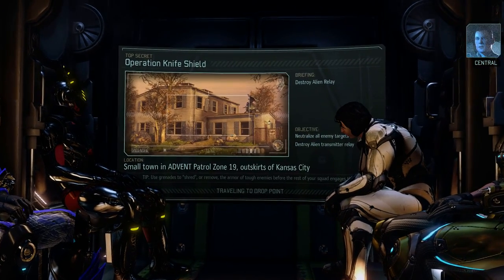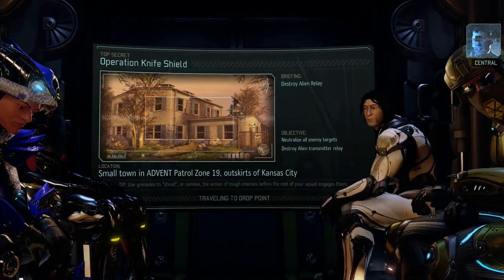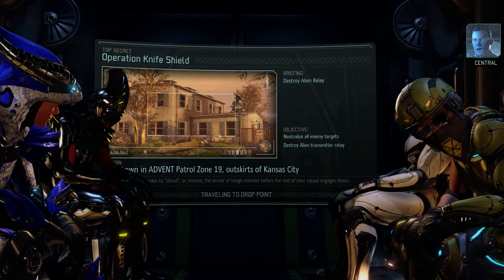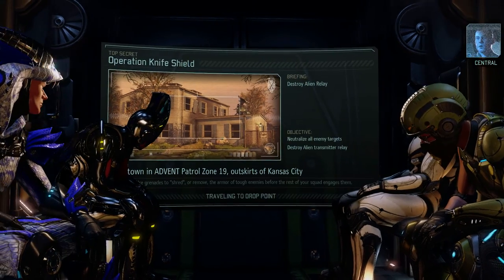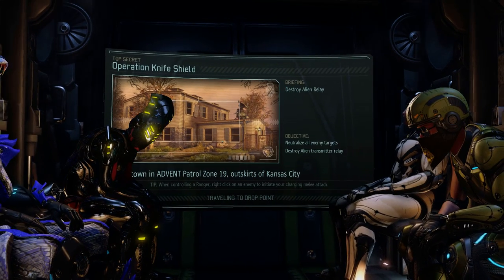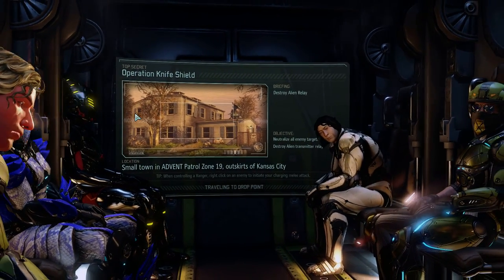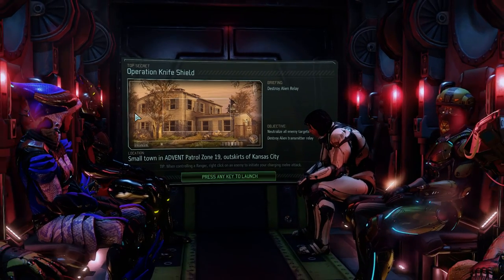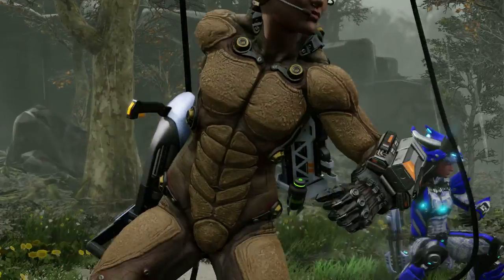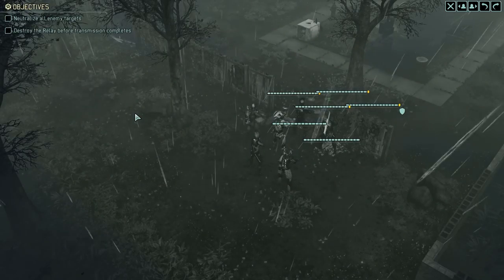Kansas City. We're moving to destroy the relay before they complete the transfer. Terminate any obstacle forces operating in the area. Operation Knife Shield. Very ominous sounding — Theory, you hear that? You've gotta destroy the relay; you have the blue screen round, so it's gonna be up to you. And your new Icarus armor. I still think the coolest is the serpent armor though. I love that stuff. Looks awesome.